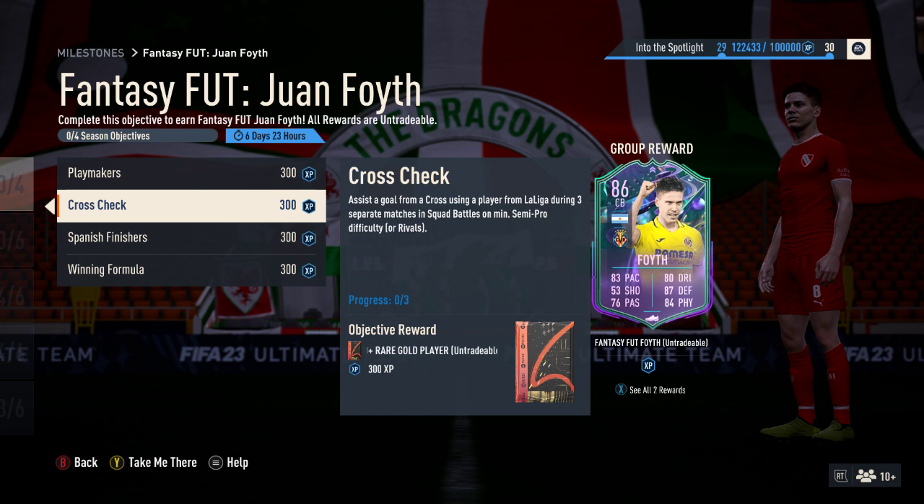Second one up is Cross-check: assist a goal from a cross using a player from La Liga during three separate matches in squad battles on minimum semi-pro difficulty. This one obviously has the requirement of La Liga involvement because he plays for Villarreal in La Liga - that's how EA do these things. This will get you an 80-rated plus gold player. You have to do it within three separate matches, but the outcome of the match doesn't matter. You can lose all your matches as long as you've got an assist with a cross from a La Liga player.